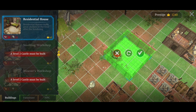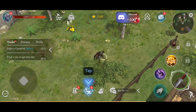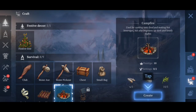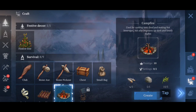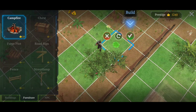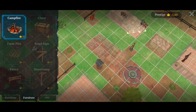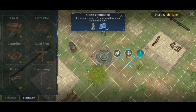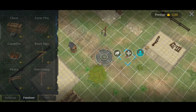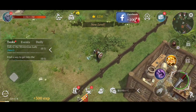Let's go ahead and do the campfire — we'll create that and build it somewhere in town so it's at our disposal. You can do upgrades as well. This is what's needed for the level two upgrade — a level two castle must be built first, so we can't do that yet.